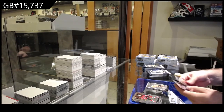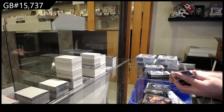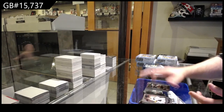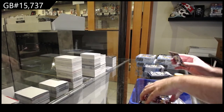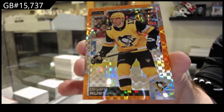Retro Rookie of McLeod for the Oilers. Marky Rookie of Hoaglander for Vancouver. Sunset of Quick for the LA Kings. Marky Rookie of Ty Smith for the Devils. Retro Rookie of DiPietro for Vancouver. Orange Checkers Brian Rust for Pittsburgh.